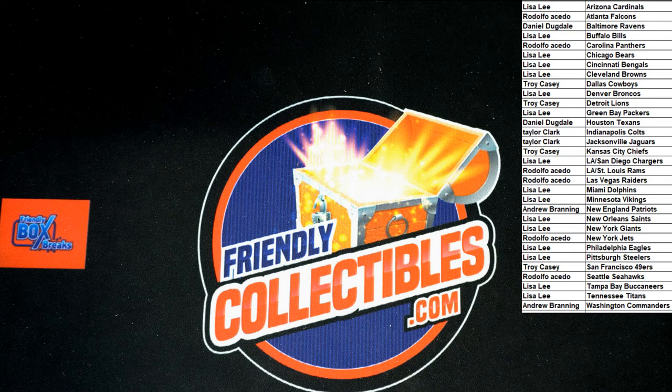That's gonna do it for Wildcard Mat — Fox 102, I should say — dual blaster boxes break 102. Alright guys, let's do some more breaks, let's get it going. Thank you!